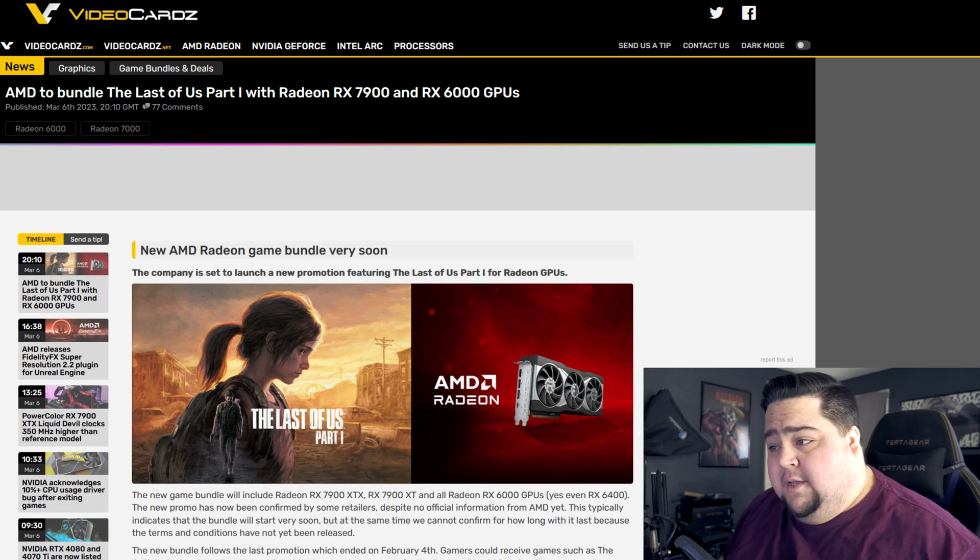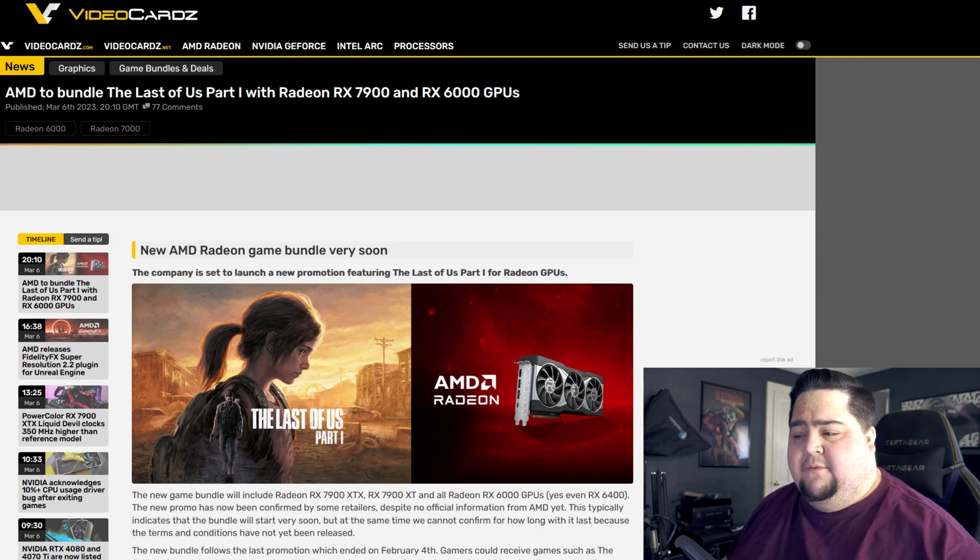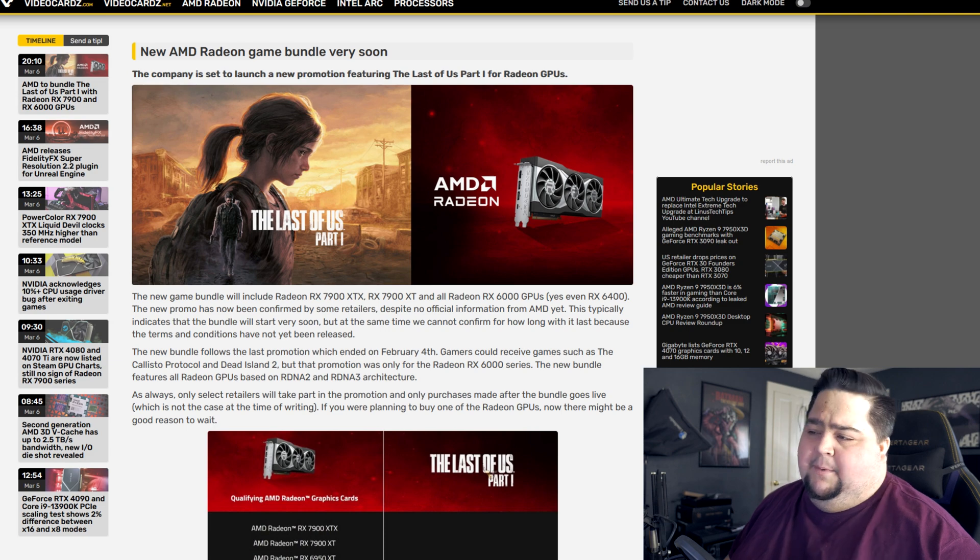Up next, an unconfirmed game bundle with AMD partnering up with Radeon for The Last of Us, which is going to be releasing at the end of the month — I believe it's March 27th. This bundle is all but confirmed. It looks pretty legit, and it was posted over on eBuyer, which is a UK eTailer, showing that AMD seems to be bundling Last of Us Part 1 with many of their graphics cards going from the RX 6400 all the way up to the latest 7900 XTX. It hasn't been confirmed yet by AMD, but it's all looking like it probably will be. If you pick up any of these GPUs, you'll also get The Last of Us Part 1, which is a hell of a game.